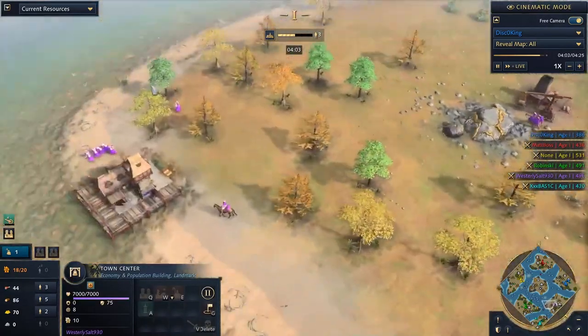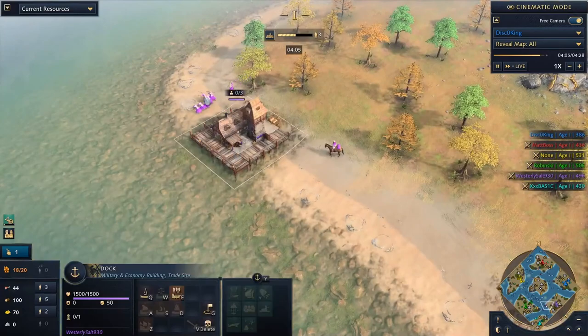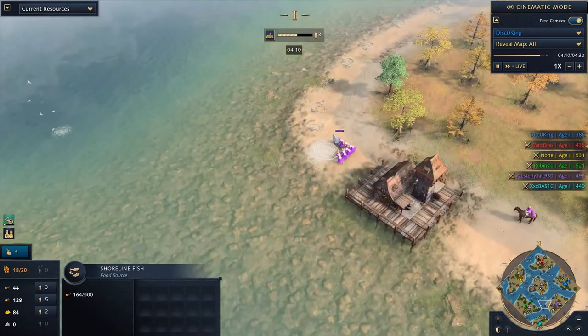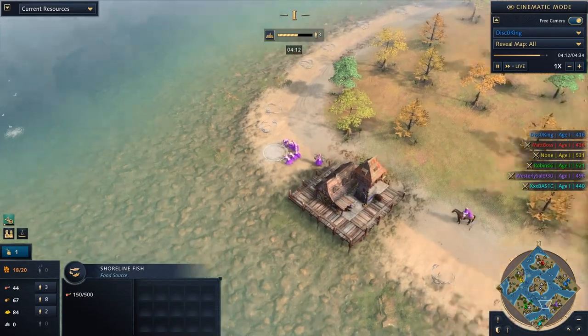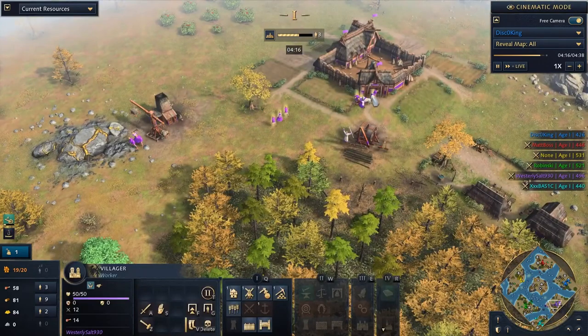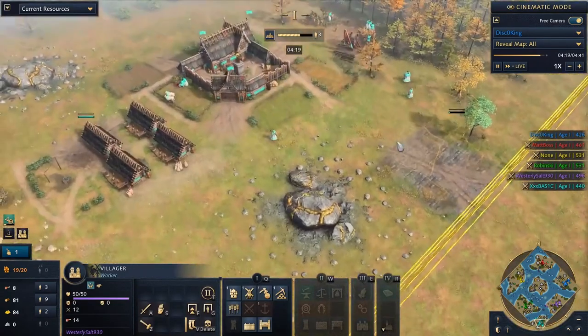This Aachen player looks like they're going very heavy into early fishing, actually bringing villagers over to fish the shore. Shoreline fish don't have much though — it's only 500 per node, basically the equivalent of a couple deer, but it still gets the job done. Sheep themselves have about 250 food, I think, in terms of food. Something in that ballpark.